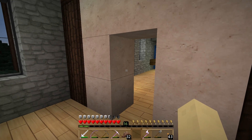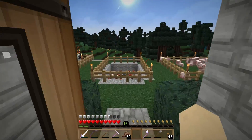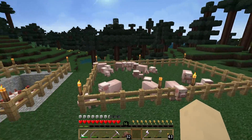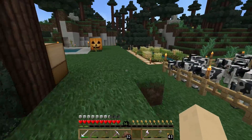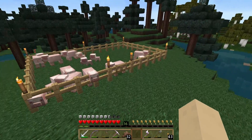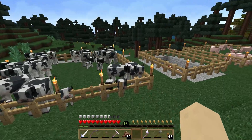Hi guys and welcome back to another episode of Strive to Survive. I've done a little bit of off-camera work and some of you are going to wonder why. We now have a pig farm. As I've mentioned before, cows are really the preferred meat source in Minecraft — they have the highest saturation and they generate the most meat pops, so they're definitely the best food you can get.